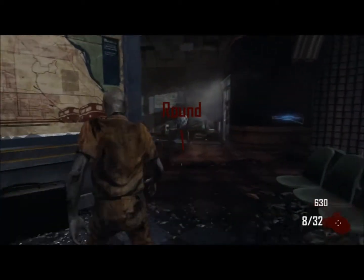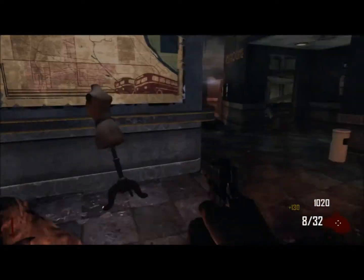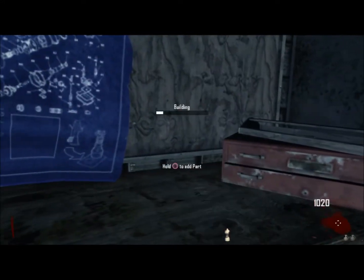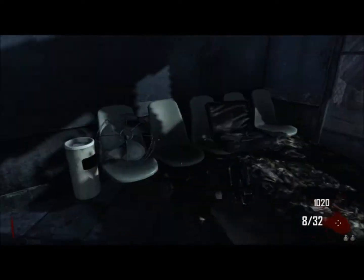First of all you're gonna spawn and you're gonna see 4 zombies there. I just wanted to kill them so they wouldn't try and kill me while I'm getting the pieces. You're gonna want that mannequin piece first, then go to that crafting table — hold square or X depending on what system you have.